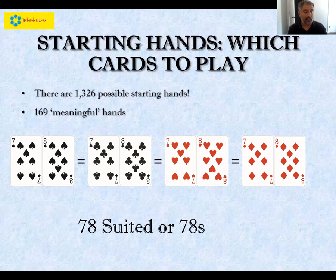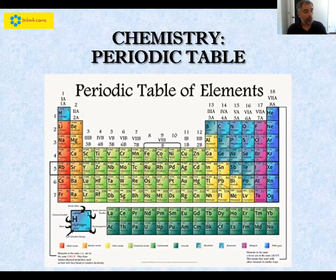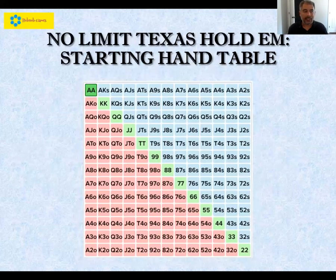If we take all 169 meaningful hands and put them into a matrix, we get our starting hand table that looks just like this. This table is absolutely essential — it's analogous to the periodic table of elements in chemistry. Every chemist knows the periodic table backwards and forwards because it's the foundation from which all chemistry is built. The exact same is true in poker: every good poker player knows this starting hand table, because it's the foundation from which all poker strategy is built.